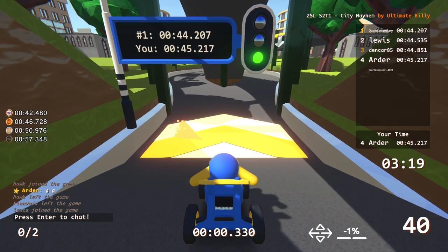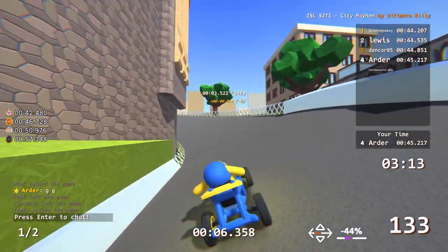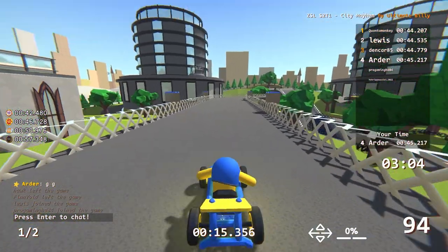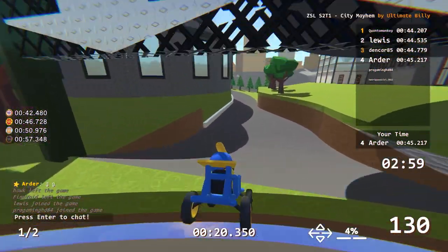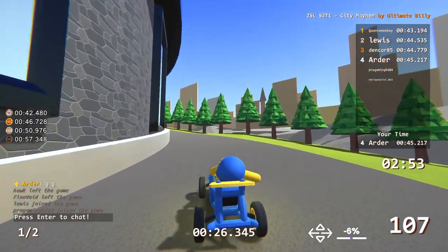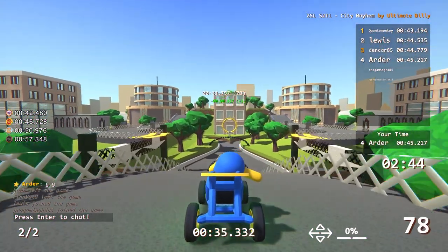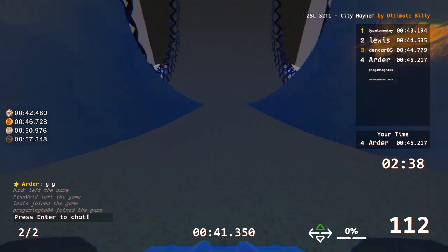City Mayhem — I believe this is the first track in this ZCL that is symmetrical. You have the option to go left or right but it's identical, so it's up to you which way you prefer. Not a really hard track, with a couple of tricky moments depending on your speed, but overall very approachable. The finish has a really hard speed check — the problem is you don't know if you have enough speed until you go through the window. From my attempts, I'd guess you need at least around 60 speed when approaching the window to get through to the finish.